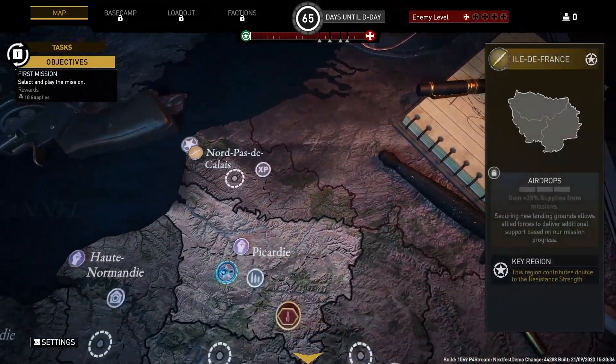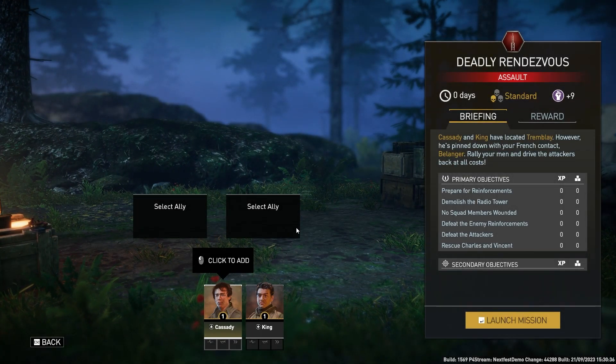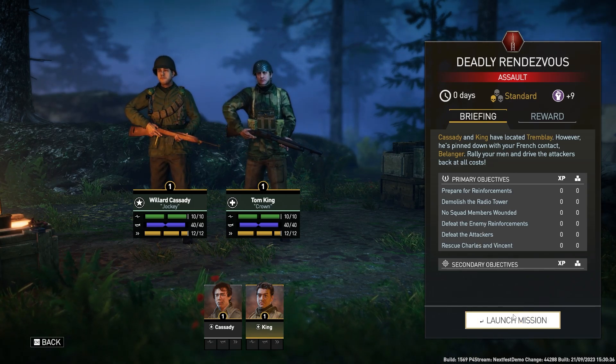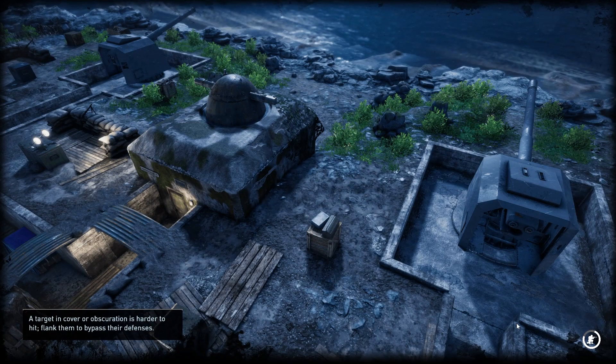Can I be honest with you? It looks like we're going all over France. Gain one reward for missions — better organization of equipment, caches — improves our ability to scavenge and transport gear from the front lines. This is assault; we're starting in combat. Everybody's pinned down with your French contact Belanger. Rally your men and drive the attackers back at all costs. I'm taking my two friends because I don't have anyone else. Deadly rendezvous. No squad members wounded. Defeat the enemy. Rescue Charles and Vincent.